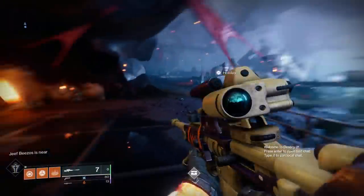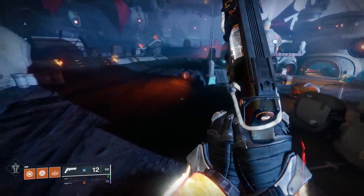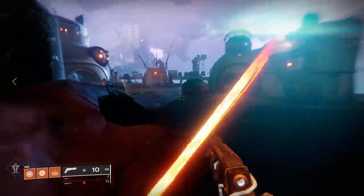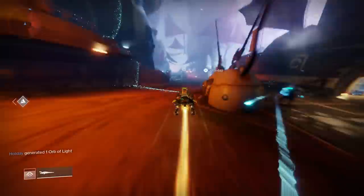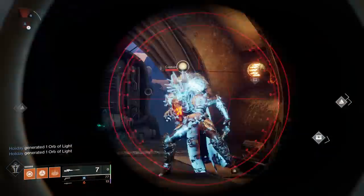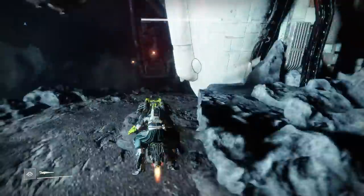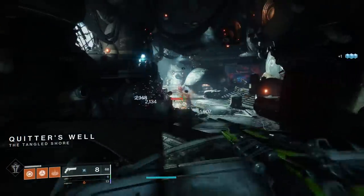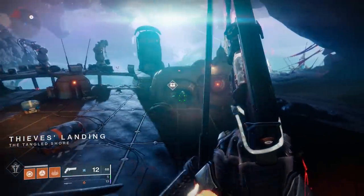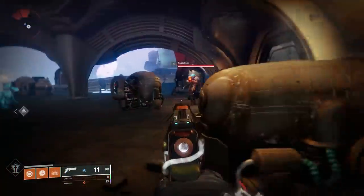While you're in Thieves' Landing, there's a great Fallen Captain farm for the bounty that requires killing those and getting precision sniper rifle kills. Right off the spawn, there's a potential spawn point in front of you, then just up a little there's another potential captain spawn. Then head towards the Hallowed Lair strike — as you go in there, there's a guaranteed Fallen Captain spawn and there'll be no one around in the public area to take the kill. Even just hitting those guaranteed spawns and reloading into Thieves' Landing will go by quickly, and you'll almost always get one to two additional captains spawning in that public space.